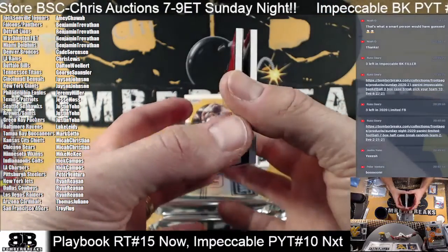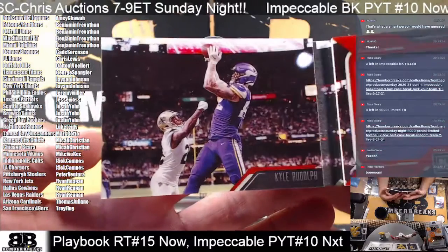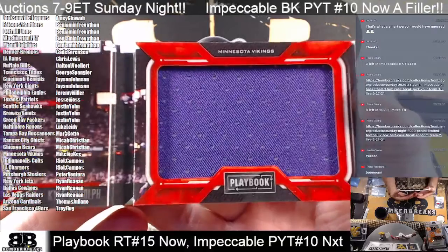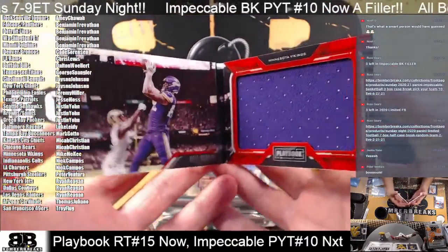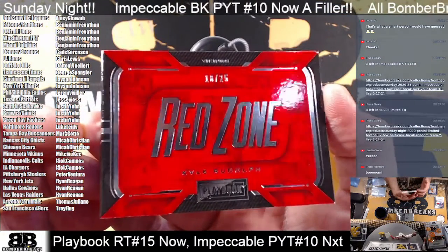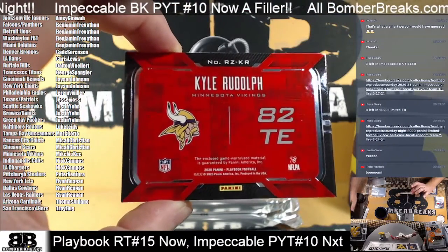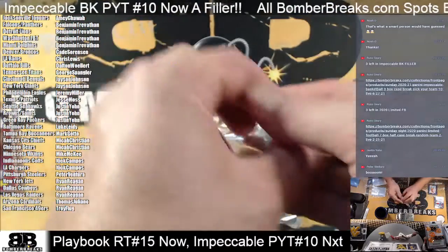There's a Red Zone book! And Kyle Rudolph bringing it in for the Vikings — Mike. Purple jersey and the acetate book, serial number 18 of 25. Kyle Rudolph, game worn. 18 of 25. Boom. Nice hit!